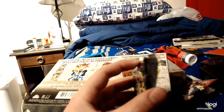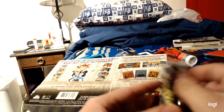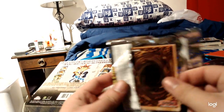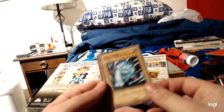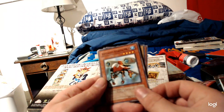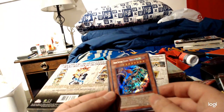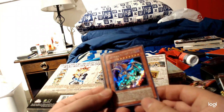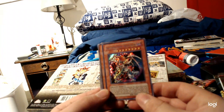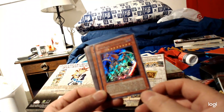Last pack. Invasion of Chaos — that was Dark Crisis before, now for the last pack, Invasion of Chaos. Soul Tiger, Cannonball Spear Shellfish, Amphibious Bugroth MK3 — I don't remember that one. Oh my gosh! Chaos Emperor Dragon, Envoy of the End — the first card in the set. That is so cool. Talk about luck of the draw. Heart of the cards.